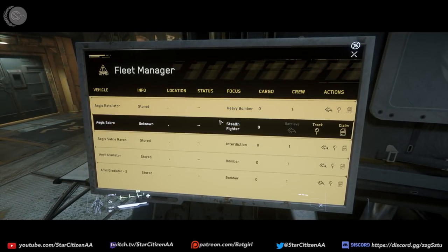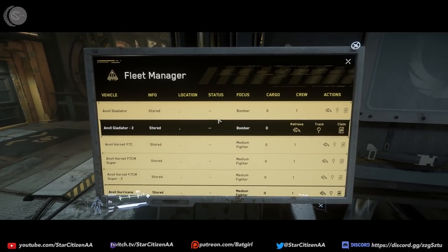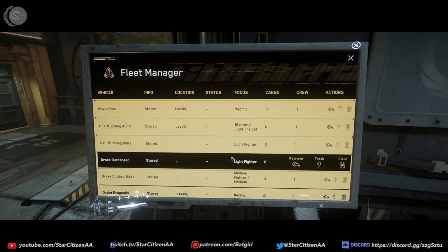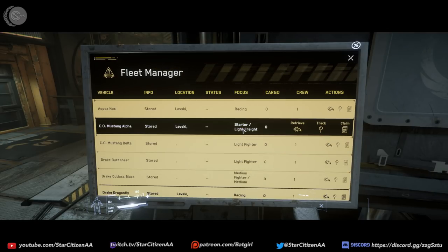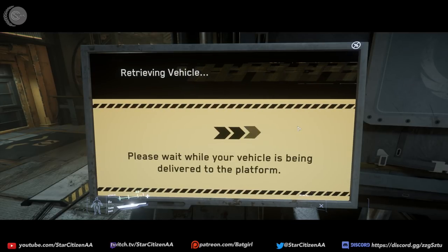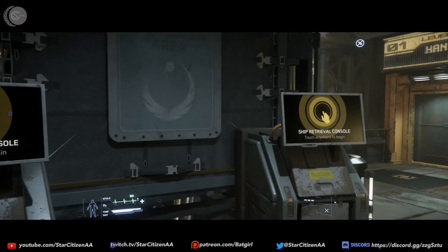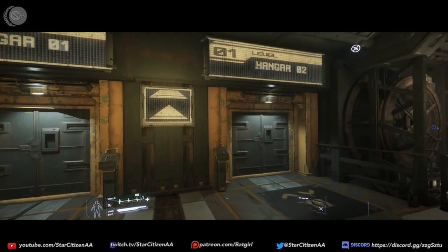So I jumped ahead to where we can get a Mustang Alpha. Now there is going to be one problem with getting the Alpha here, and that is that the hangers are still broken — well, not broken per se, but the hangers are dark. They're scary dark. I mean, like you expect Alien to jump out from a corner at any point.